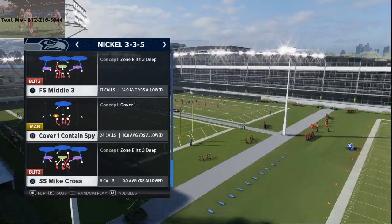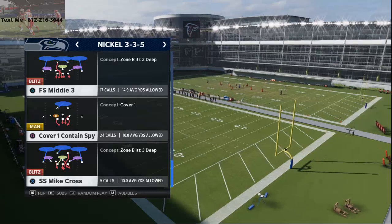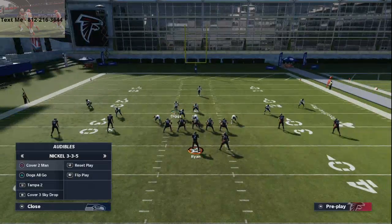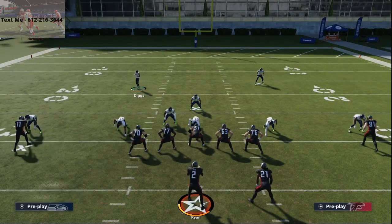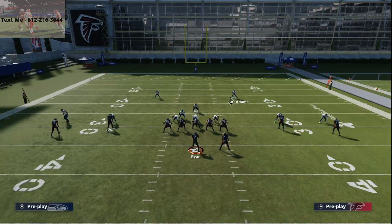I like to come out in FS Middle Three because it's going to stack my linebacker in the middle. All I'm going to do is auto to Cover Two Man, then press coverage, shade coverage outside, shade coverage over top, pinch my defensive line, slant them to the left, and then drop both safeties in purple zones.